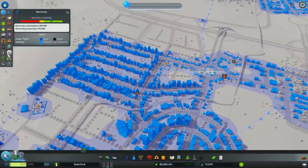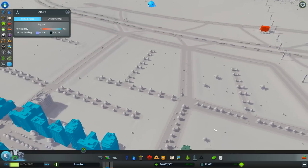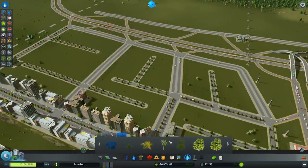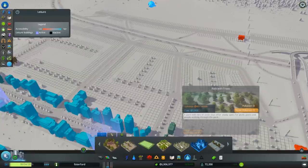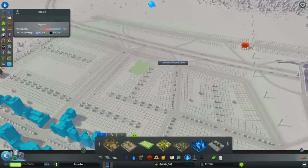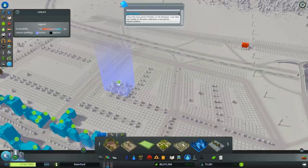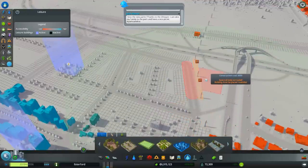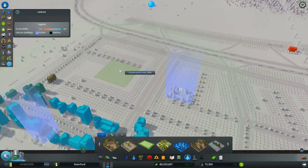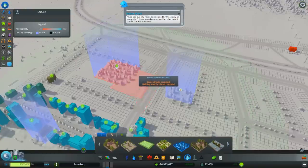They've got water, they've got power. We need to put in parks - I'm looking for leisure. We need some parks and stuff up here, and everywhere that I've zoned in, to be honest. What kind of parks are we going to put in? A park with trees. This is a large playground - large playgrounds are good, good for the kids. We'll put one of those in there. I'd like to put a park with trees over here but they are so big, it's difficult to find spots. We could fit one in here - we'll have a nice big park there.